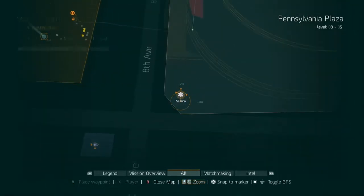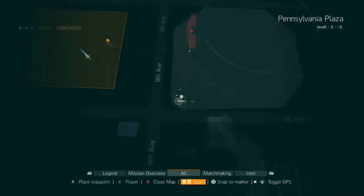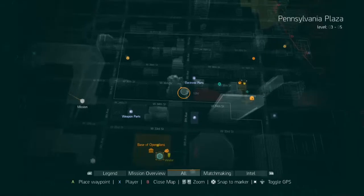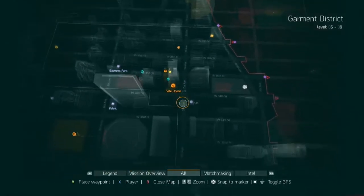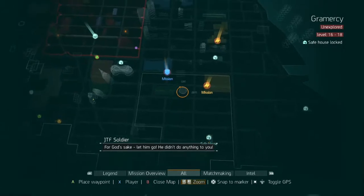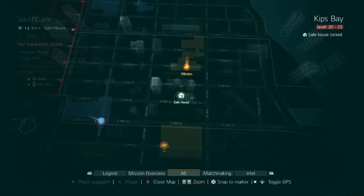Right now you can see I'm circling this section here in New York City. There are different sections, and every section has encounters, missions, journals, guides, phone recordings, places where you can get XP from. I'm going to show you an example of an empty zone, like when we first get into a section.